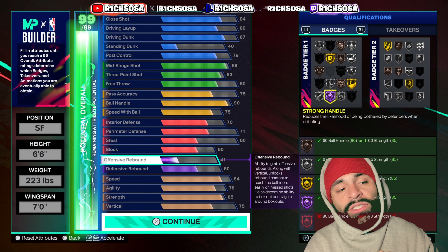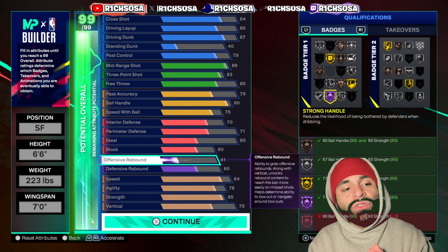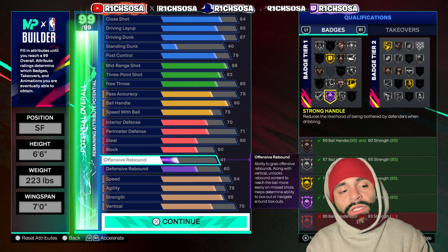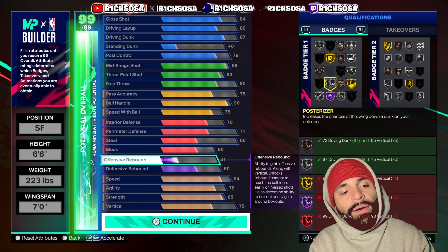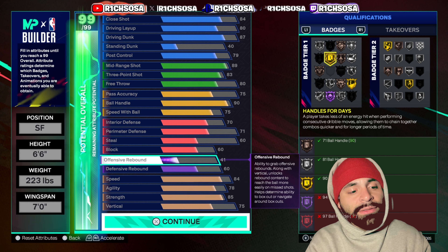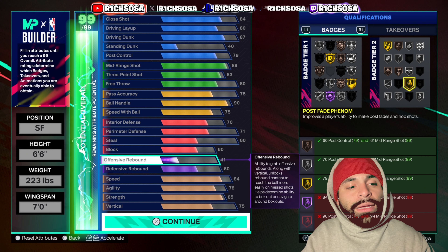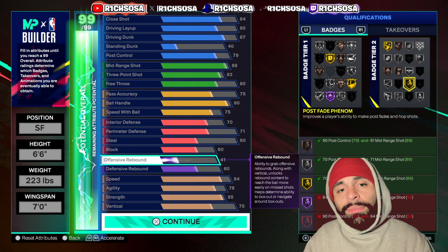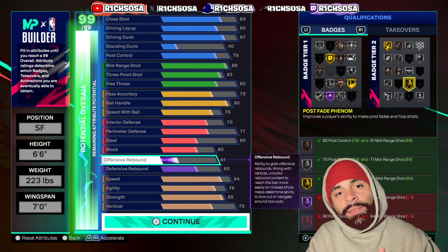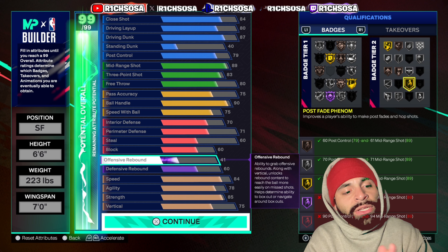Put the remaining attributes towards the offensive side — this is what we're looking like once the build is maxed out to 99 overall. For the badges, we get a good amount, especially on that silver tier. At Hall of Fame, we get one badge: Strong Handle — great for boosting dribble animations. For gold badges, we get about four: Set Shot Specialist, Handles for Days, Aerial Wizard, and Post Fade.